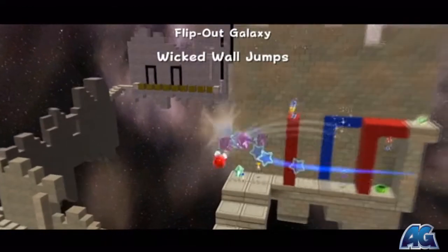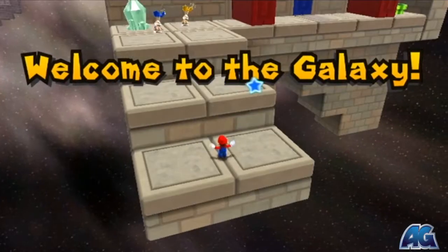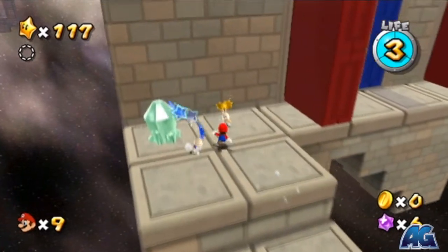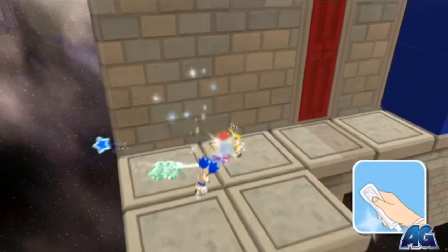So, this galaxy is a little tricky. What we're going to have to do here is as you spin, the walls switch.